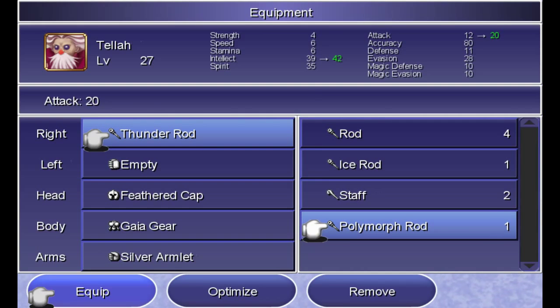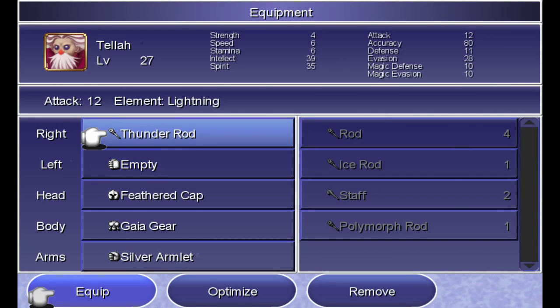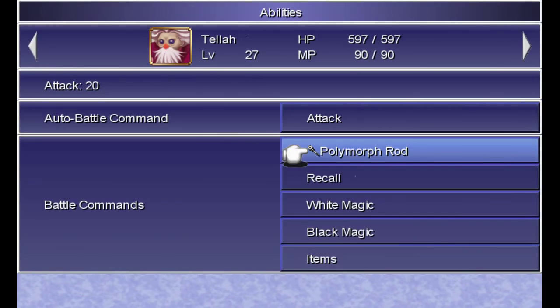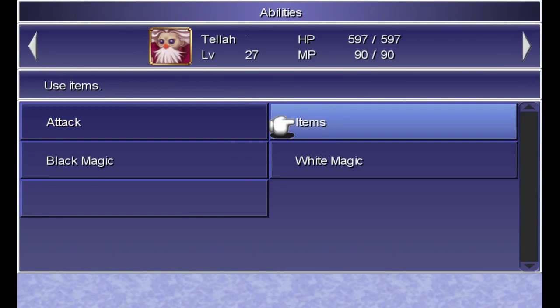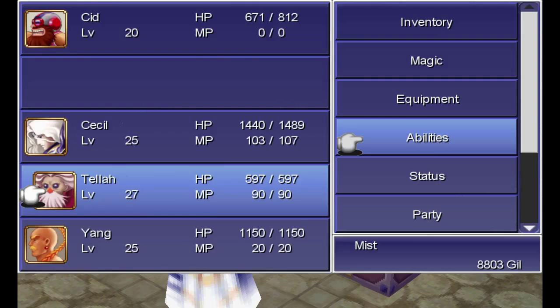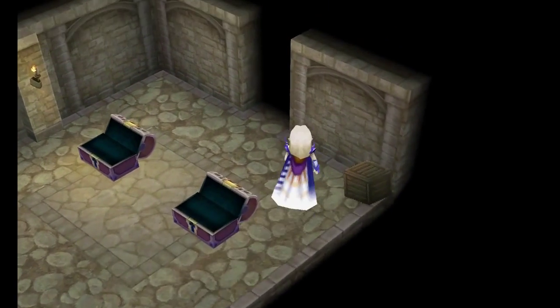If I remember, they may not be the same treasures, but these treasures are here in older versions as well, because I remember the whole fireplace thing after I started looking around. We're going to throw it on anyway — I put the polymorph rod on and we'll try using it in a battle. It'll probably cast something like mini, maybe frog or something. But there you go — you have those.